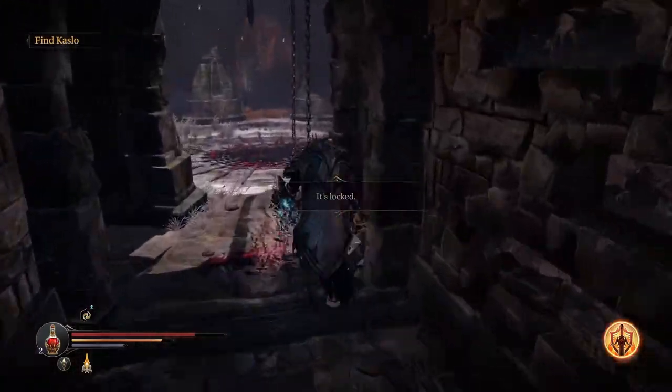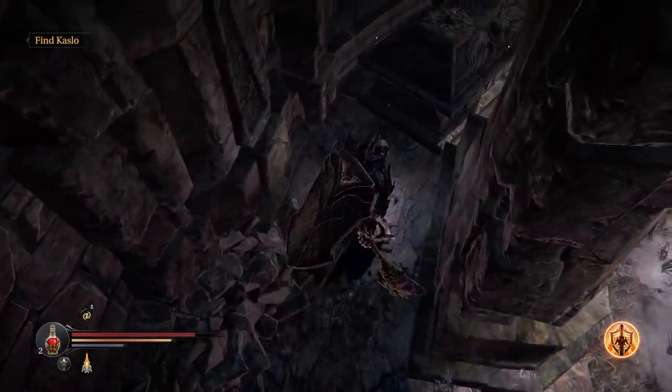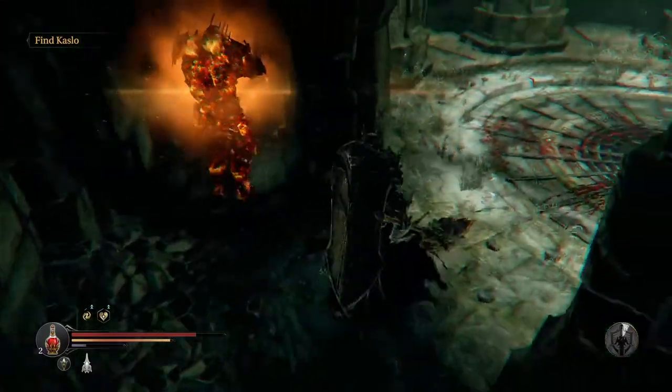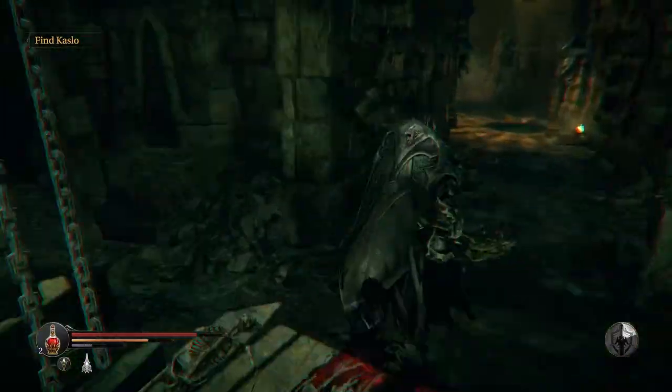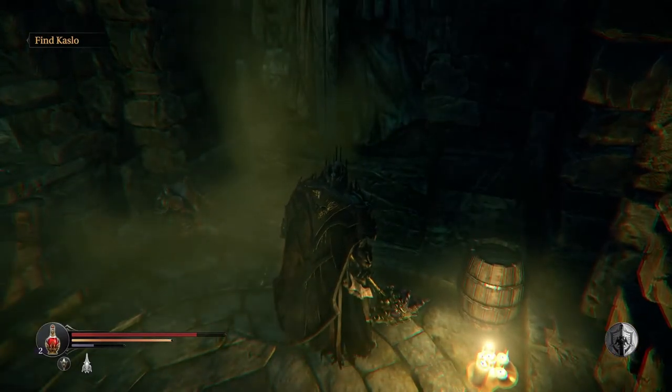Now we move on to the Bloodlust Daggers. Go down in the pit area, still in the catacombs. Put down your mirror ability on the pressure plate here, which will keep the pressure plate down. Run back to that door which was originally locked, use this statue here, and then you'll get the daggers.